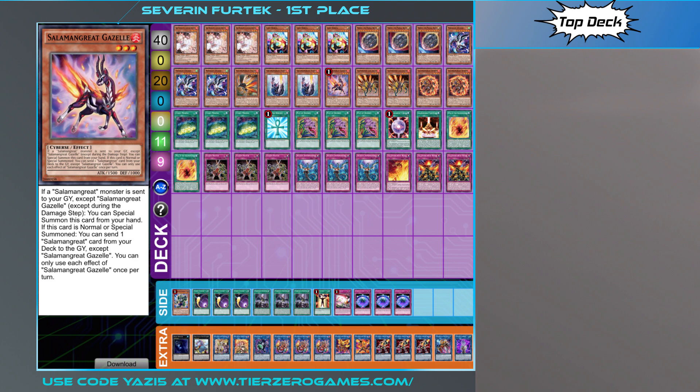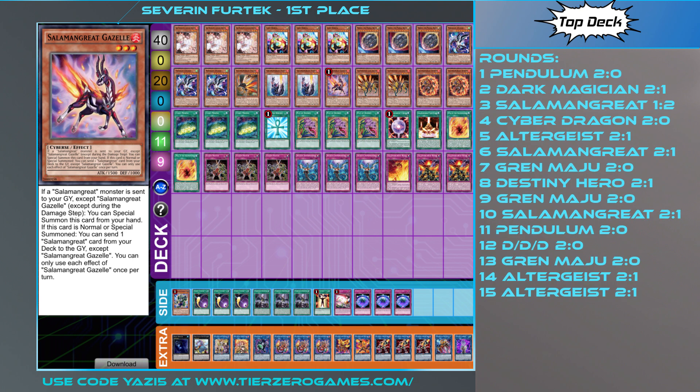So that's it for the list itself — two fantastic records of 14-1 and 13-2. Let's dive through the matchups that Sev played. We've got 15 rounds to cover. Round one was against Pendulum at 2-0, then Dark Magician at 2-1. Then Salamangreat — the only loss he's had from these 15 rounds is Salamangreat, and this is against Giles, the guy playing the exact same list. That's how powerful this deck has been for him.